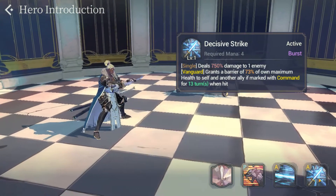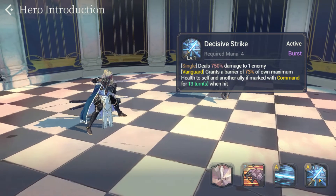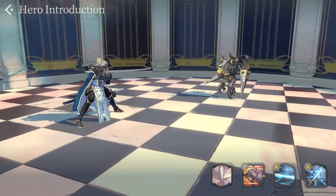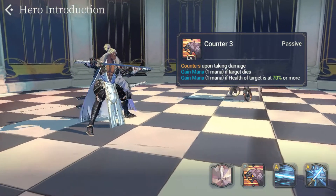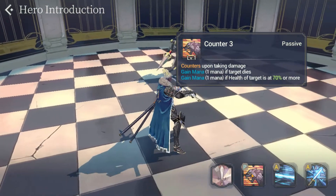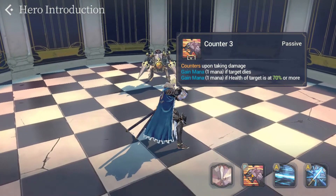Let's take a look at the passive. It's relatively straightforward. For base Rudly, it counters three times when he takes damage. It also has a couple additional components that allow him to gain one mana if the target dies, and also gain one mana if the target's health is 70% or more. With that, we'll look at how to use base Rudly to his full potential, and then his Fate Core components.